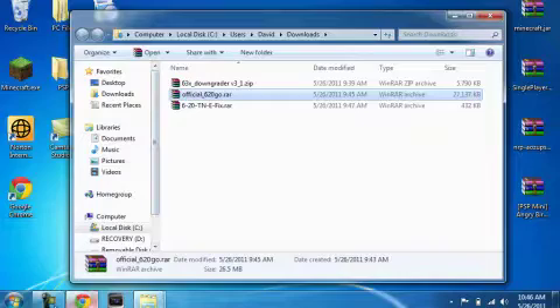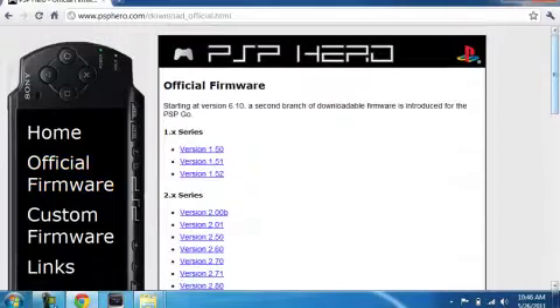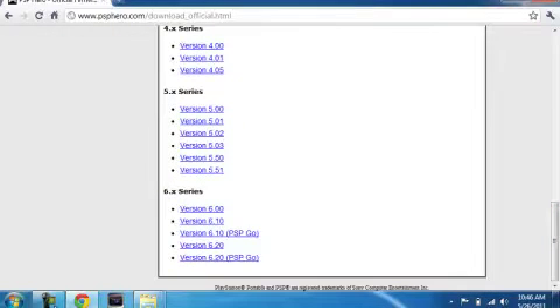To download the firmware, I will have a link for this site — PSP Hero — click on official firmware. If you're using a regular PSP, just click version 6.20. For a PSP Go, download the Go version.